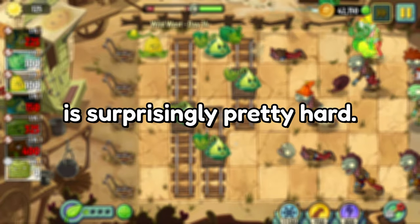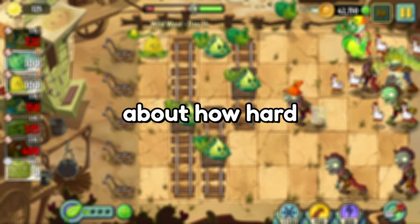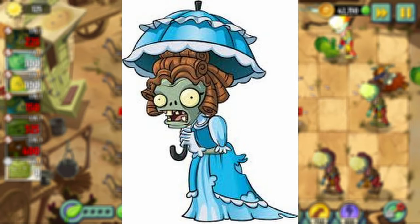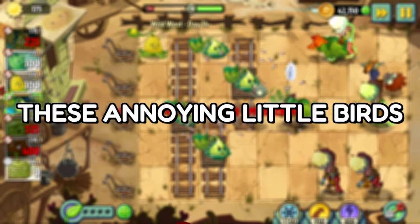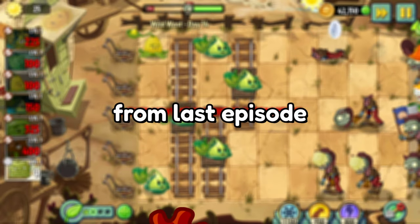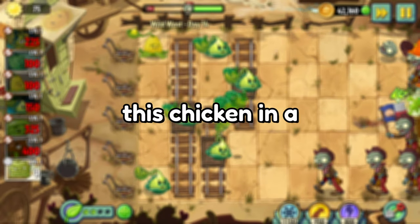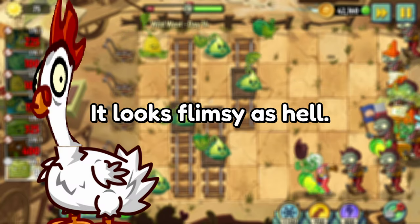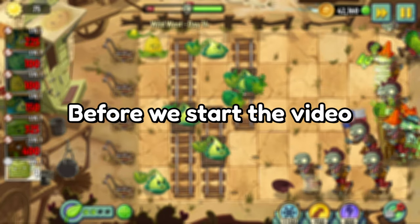The Wild West is surprisingly hard. While everyone was talking about how hard it was going to be to beat the jester or parasol zombie, no one talked about these annoying little birds. Seriously, like the seagulls from last episode, I'd definitely beat this chicken in a one-on-one fight. Just look at his neck — it looks flimsy as hell.